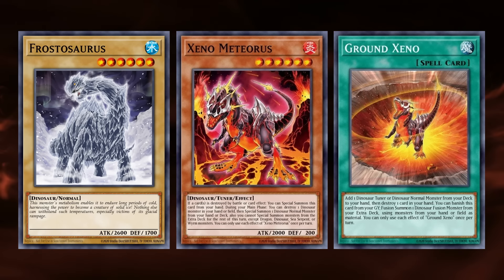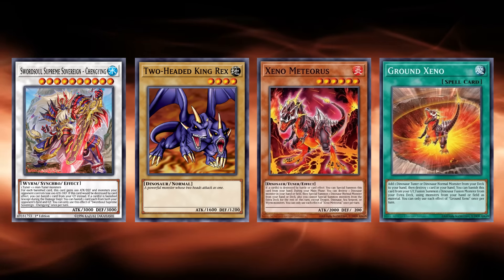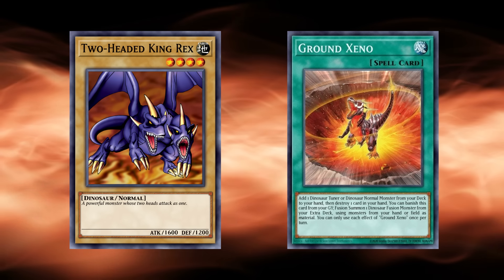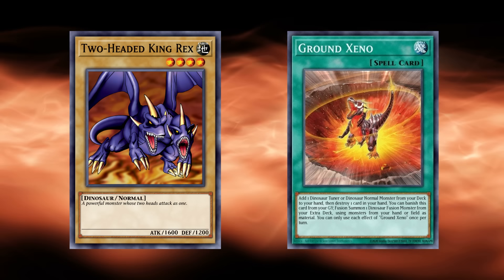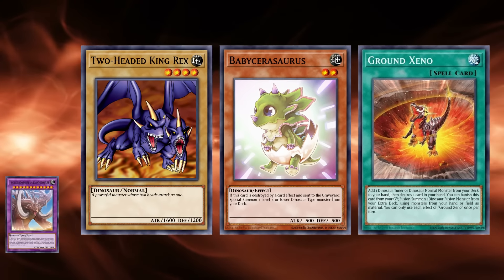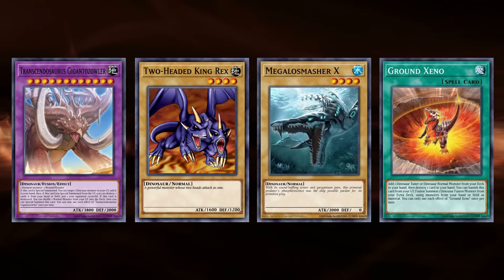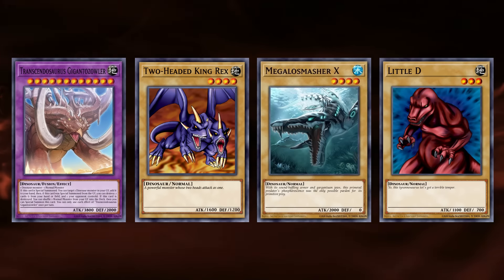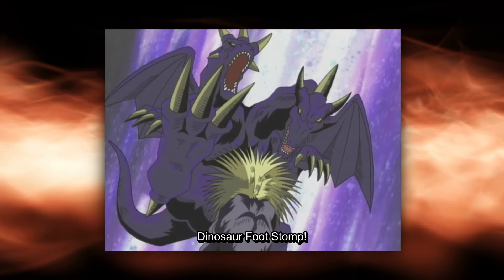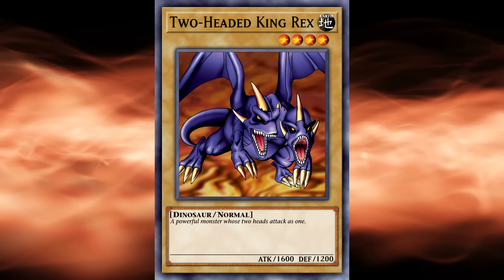Often you'll see dinosaur players add Xeno Meteorus, since Ground Xeno destroys a monster in your hand after searching, letting you immediately summon Meteorus from your hand. You can then use Meteorus' effect on the field to special summon any dinosaur normal monster from your deck — usually a level 6 monster to give access to rank 6 plays. But theoretically you can use Meteorus to summon any normal dinosaur, including King Rex, giving you access to any level 10 dragon, sea serpent, dinosaur, or worm synchro monster. Ground Xeno also has a second effect to fusion summon, meaning normal monsters like King Rex remain relevant in modern dinosaur strategies.